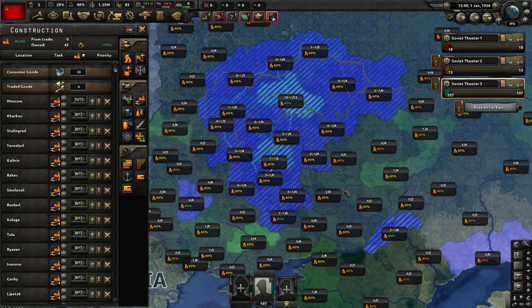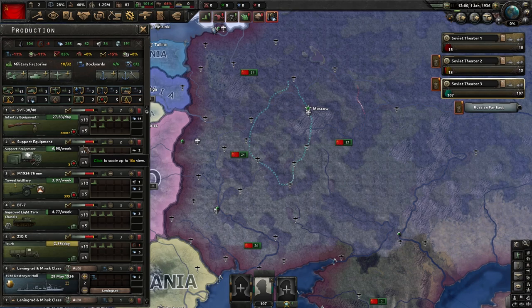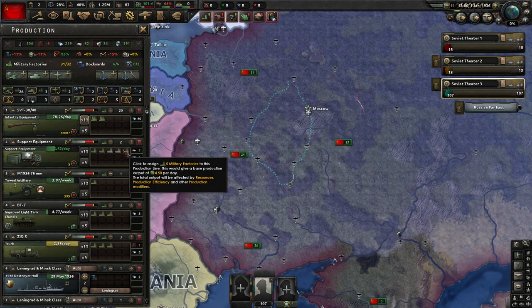This is going to be all of our civ building pretty much for the game. Make sure that you copy me and do exactly what I did. Let's go ahead and keep on rolling — come over here to your production tab, hit times 10.